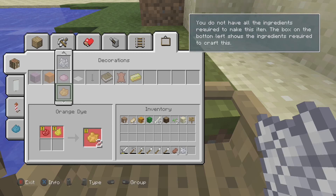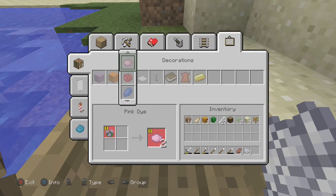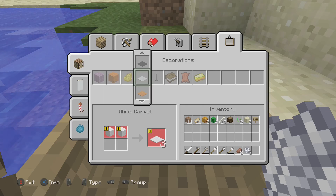There we go. How do I make the other dye? Unless I simply just make it from a cactus — but I can't even see an option for it. I'm very confused.